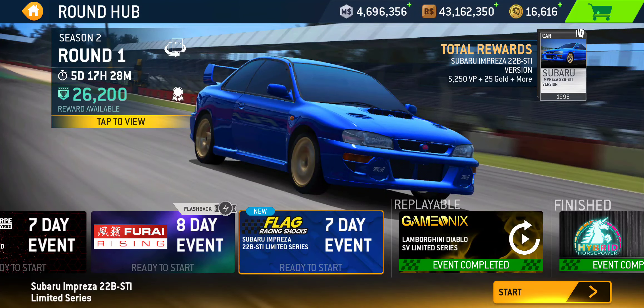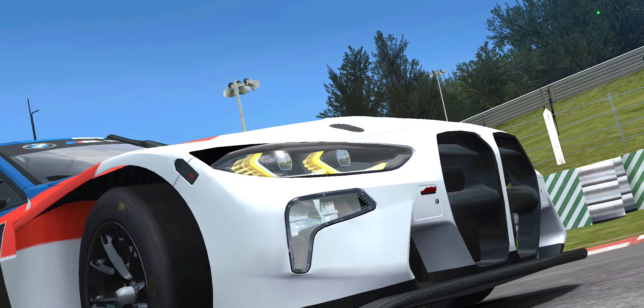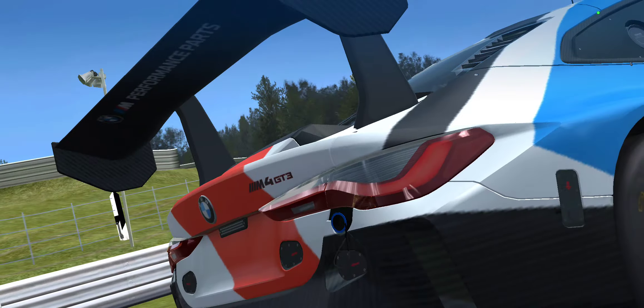The final limited series featuring the Subaru Impreza 22B STI. I've already posted the series overview covering your upgrade tree, cost, price, and type of events you can expect. In this video, we'll actually make some progress. You've got seven days to complete this series and win this car.